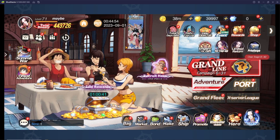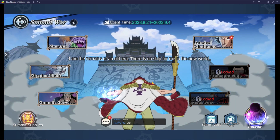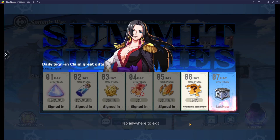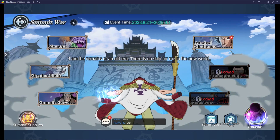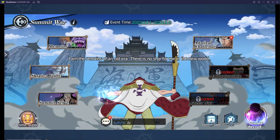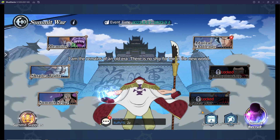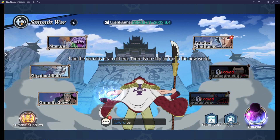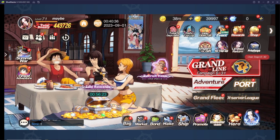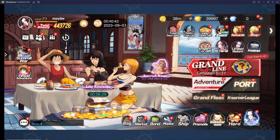One event that starts after the first week is Summit War. I'll be doing a full separate video explaining all the game modes and rewards because it's quite in-depth. The login rewards for Summit War are absolutely amazing — it's a permanent event that resets every two weeks. That covers all the second week new server events. I hope this was really helpful and I'll see you in the next video.